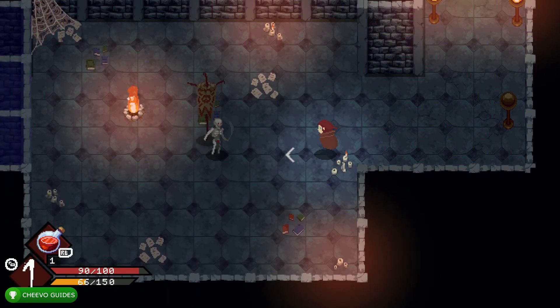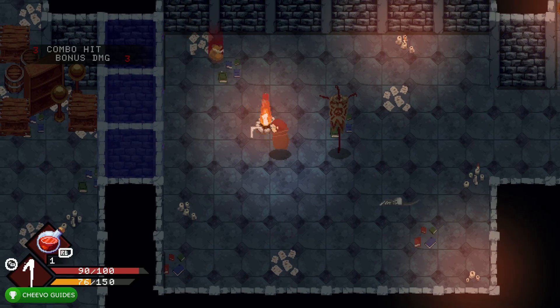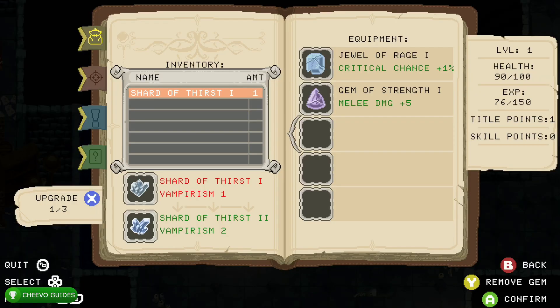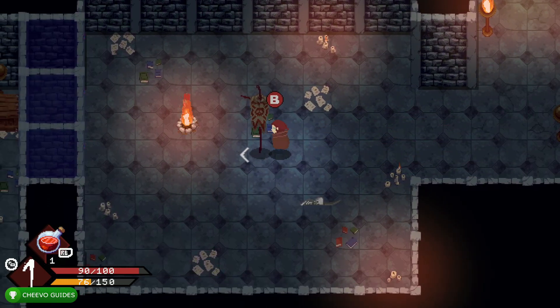Aside from that, we need to head down here, and before you interact with that flag in the middle, stand behind the flame and shoot that spider web in the corner — that's going to reveal another item. Make sure that you pick that up. After you collect the item, go ahead and interact with the flag in the middle.